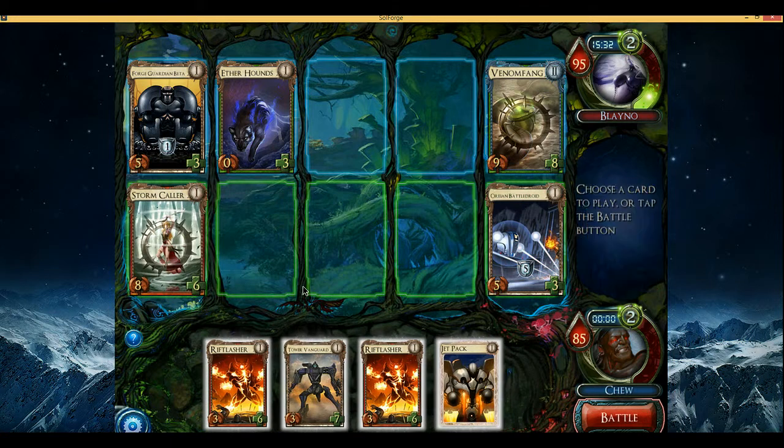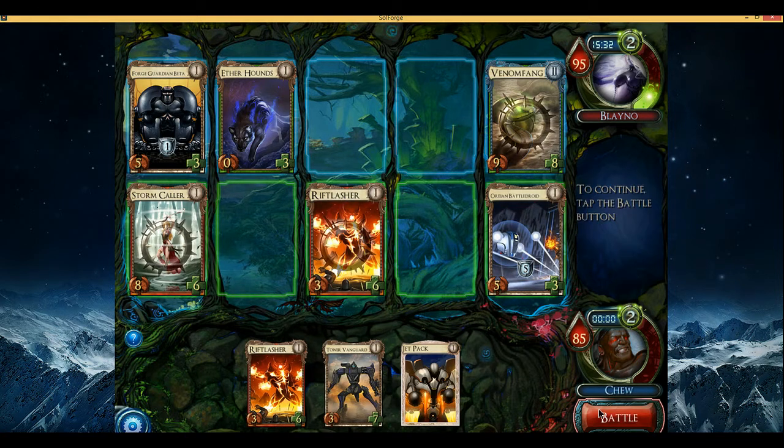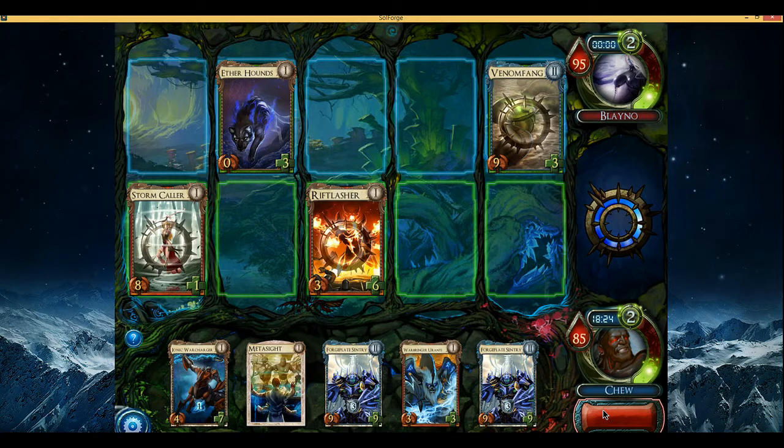Stormcaller will eat that like I said. Can't kill the Venom Fang without taking additional damage, so I'm going to just Rifflash and hope for the best — which I'm doing all too often and it doesn't seem to be paying off very well. We got our Sentries; that's what our deck is wanting at this point. The Sentries seem like our best way to win.